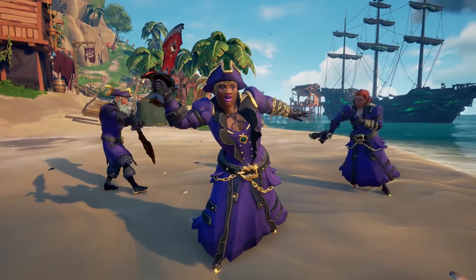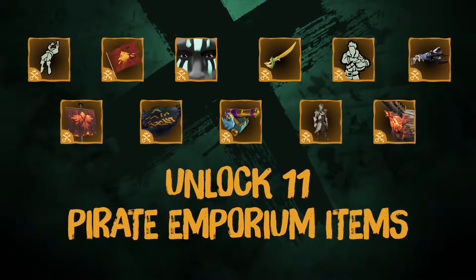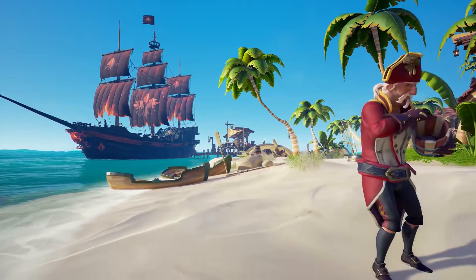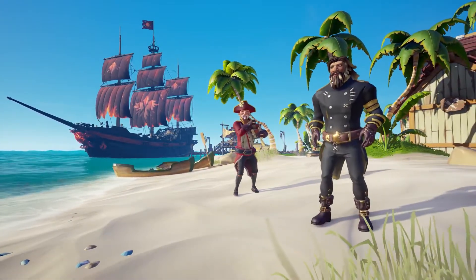There's also a brand new Plunder Pass available as an optional purchase, where you can earn 11 premium items from the Pirate Emporium. This includes the brand new Black Phoenix Ship Cosmetics and the Popcorn and Backflip Emotes.